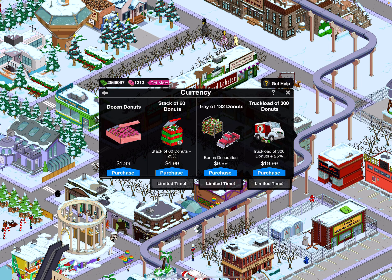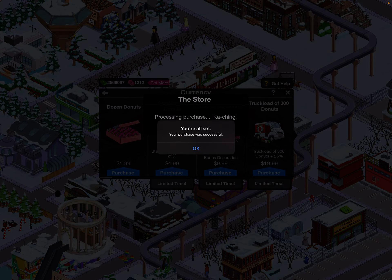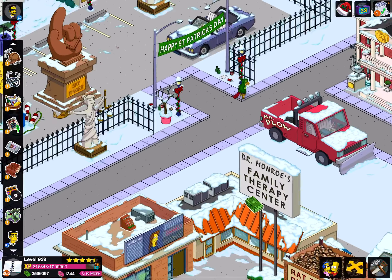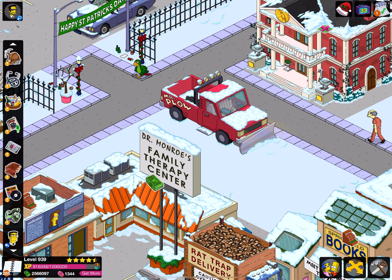I'm gonna purchase that. There we go — it is in my inventory. Let's put it here, this looks like a good spot. Oh look at that, that's so cool!